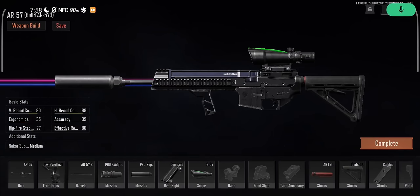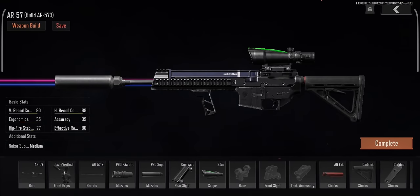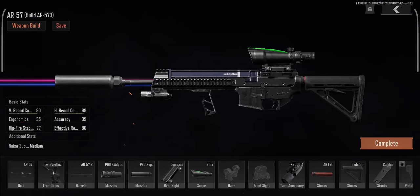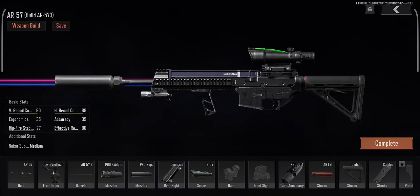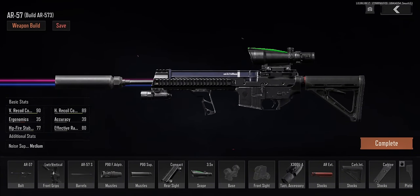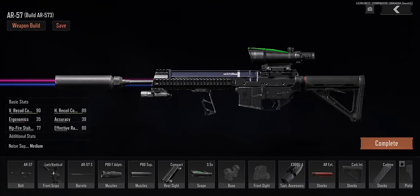Breaking into the top three, we have the AR57 — literally a better version of the H4. It has a fast fire rate with ammo that complements it. It lacks good ergo but the recoil stats make up for it, making this weapon an absolute laser beam. It's also super versatile — the ergo is bad but the hipfire is insane, so it can be used in any situation. I never use any scope bigger than a 3.5x since the ergo is already bad, and I wouldn't recommend using it without the suppressor.